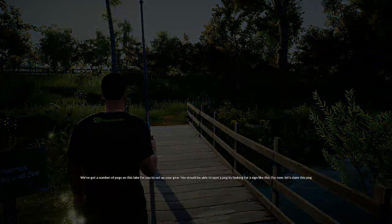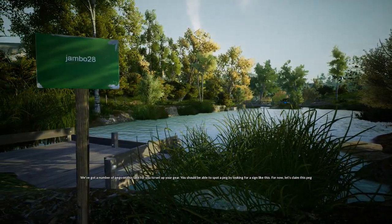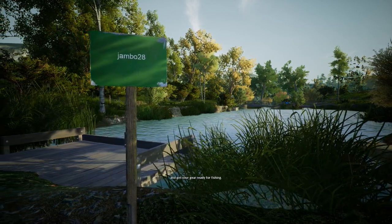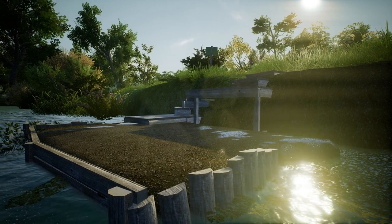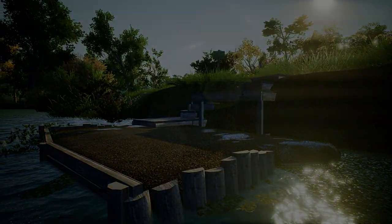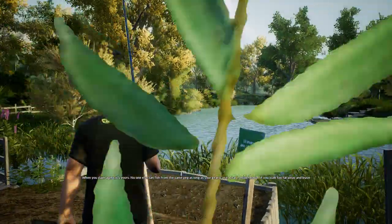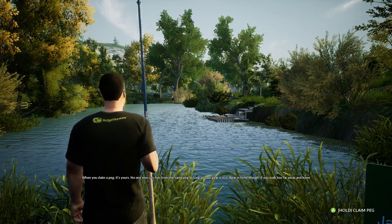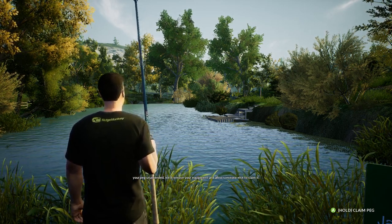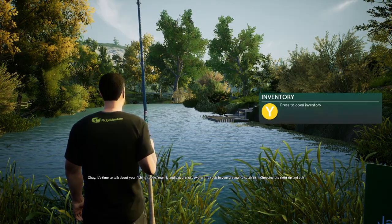We've got a number of pegs on this lake for you to set up your gear. You should be able to spot a peg by looking for a sign. For now let's claim this peg and get your gear ready for fishing. I like the reflections — looking good too. When you claim a peg it's yours — no one else can fish from the same peg as long as your gear is in it. Bear in mind though, if you walk too far away and leave your peg unattended, they'll remove your equipment and allow someone else to claim it.